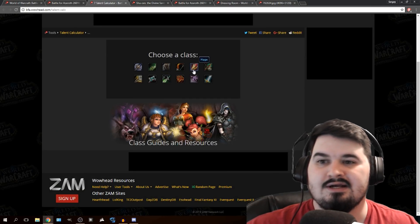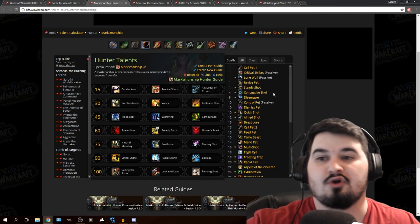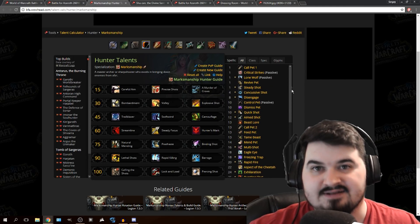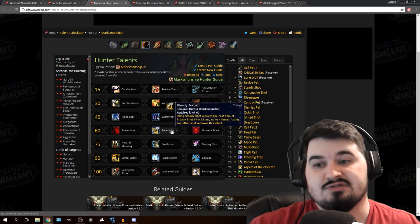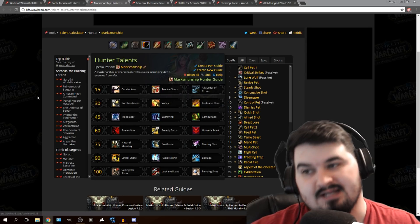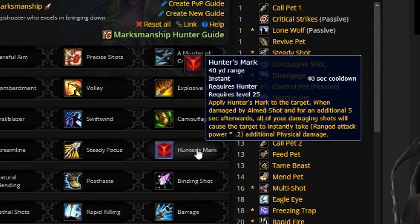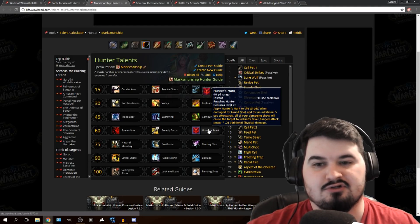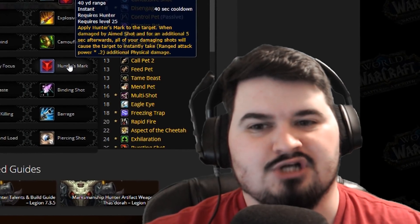Hunter's Mark is a level 60 Marksman talent. We finally figured out what Hunter's Mark is — it's not just an ability. I did a video where I looked at all class abilities and talents and just couldn't find Hunter's Mark anywhere, yet there are abilities and talents that work off of it. So let's look at what it does. It's at 40 yard range, 40 second cooldown — apply Hunter's Mark to the target when damaged by Aimed Shot, and for an additional 5 seconds afterwards all damage will cause the target to instantly take ranged attack power as additional physical damage.